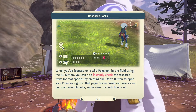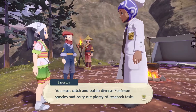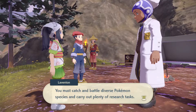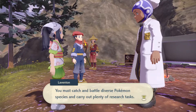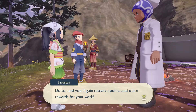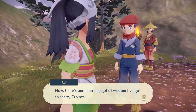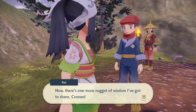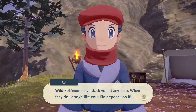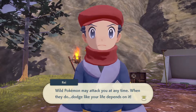Once you focus on a wild Pokemon in the field using the ZL button, you can also instantly check the research task for the species by pressing the down button. You must catch and battle diverse Pokemon species and carry out plenty of research tasks. You'll gain research points and other rewards for your work. Now, one more nugget of wisdom — wild Pokemon may attack you at any time. When they do, dodge like your life depends on it.